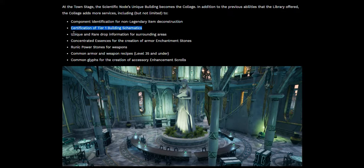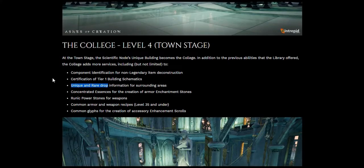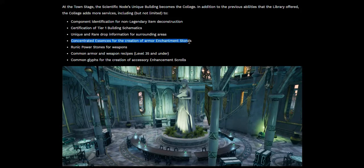Unique and rare drop information for surrounding areas — you'll be able to see where people are getting stuff, but the key here is 'unique and rare drop,' not common drop like it was at the library level. Concentrated essence for the creation of armor enchantment stones. These armor enchantment stones — I think they might be different from runic power stones. Enchantment stones may be magical while runic power stones are something else, but you'll be able to create them out of concentrated essences.